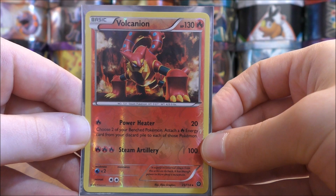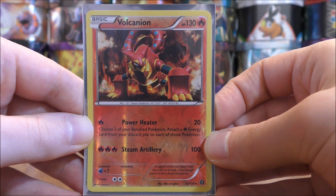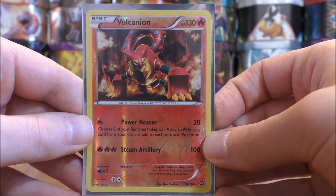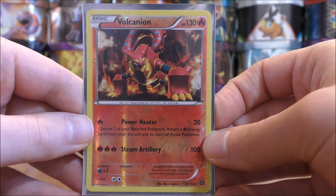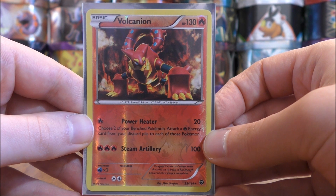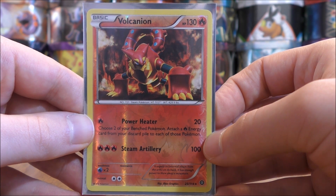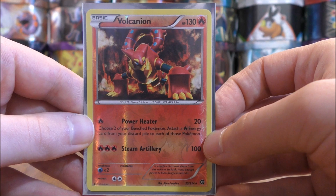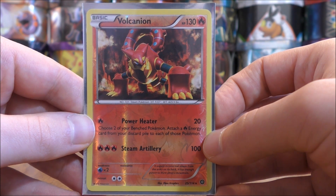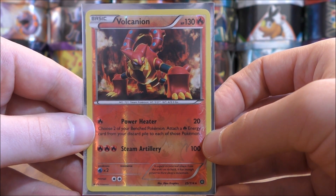In this deck, I use only one of the non-EX Volcanion from the Steam Siege set. You can try to get this card into the active Pokemon spot to start the game if you can't use Kiawe right away, and use Power Heater or Steam Artillery. It has a solid HP for a basic Pokemon of 130, which moves up to 170 with a Fighting Fury Belt — quite high for a non-EX or GX card. Power Heater for one fire energy does 20 damage and lets you choose two bench Pokemon to attach a fire energy card from your discard pile to each.